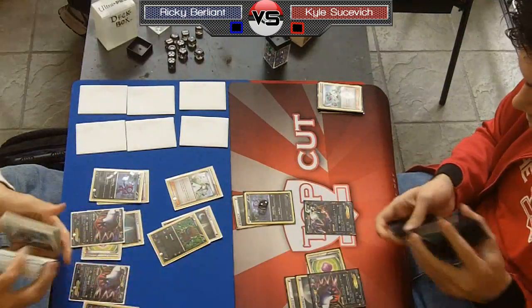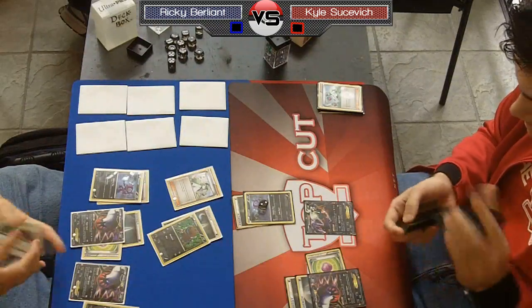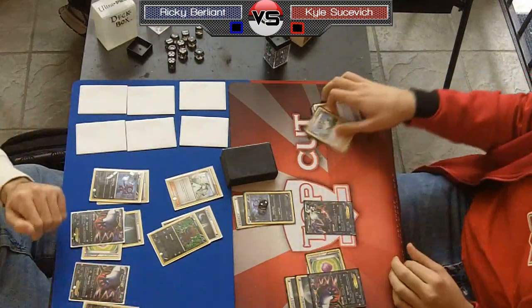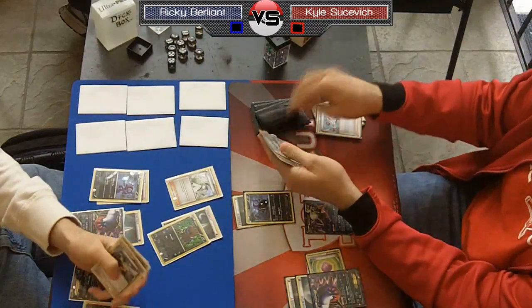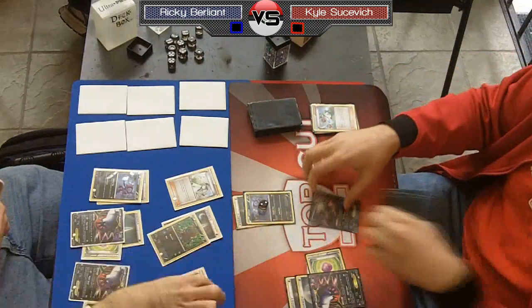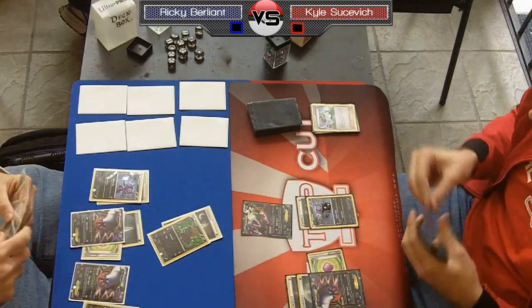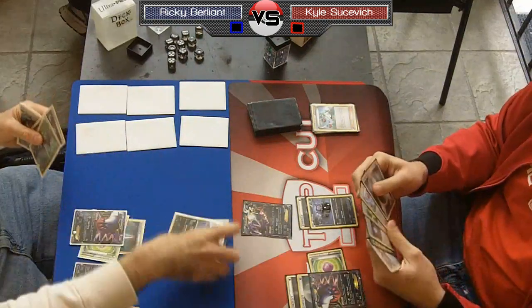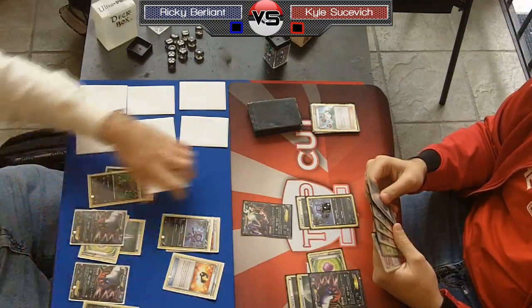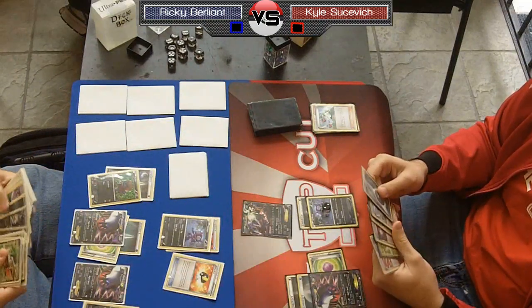I've been somewhat fortunate that he hasn't gotten anything going yet. He still could off this N — if he gets the Rare Candy and stage two, I'm in a world of hurt. If not, I'll be fine; he won't be able to Night Spear this turn. Then if I get a Catcher I can knock out a Dino, put 30 on the other one — I need to target down those Dinos, because if he gets Hydrogons into play and starts moving energy around I'm at a clear disadvantage.